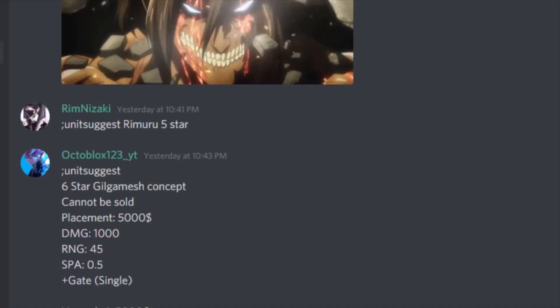Gilgamesh cannot be sold because that is how OP he is going to be. Placement is 5000 cash, so he's going to start off pretty expensive. Damage is 1000, range 45, SPA is 0.5, and he will have Plus Gate which is single target — basically the same animation as his five-star version.